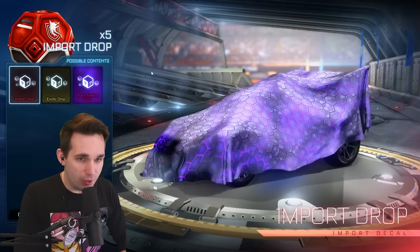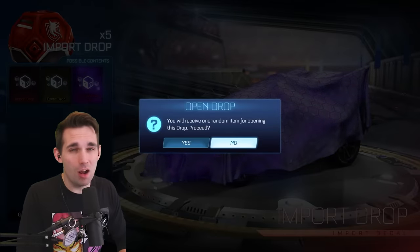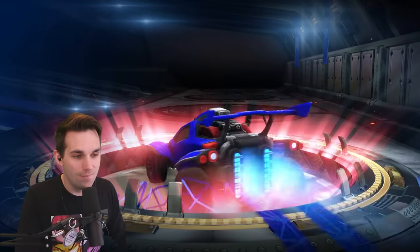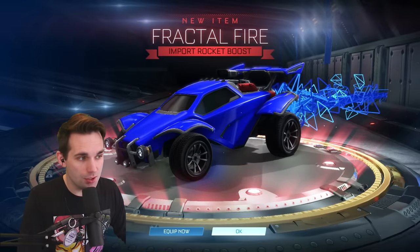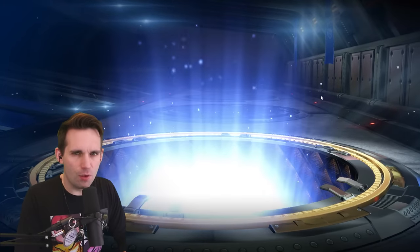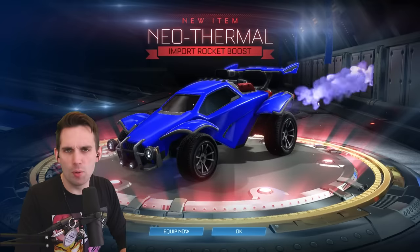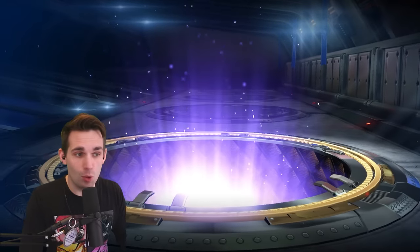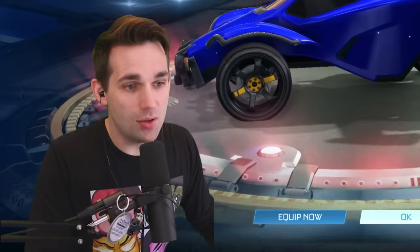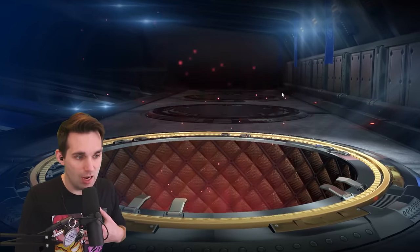Five import drops — the only things that can come out painted are import and exotic. Black market cannot, and the chances of getting a black market out of here are so slim — I've probably opened at least a hundred import drops and gotten like one or two. Fractal fire — not a bad boost, it actually sounds pretty good, but all these little triangles coming off can be pretty distracting. Neothermal — I thought it was a purple standard for a second. Not bad, don't know if it's legacy though. Another import — the Hyra wheels again, so now he's got two of these. If you're into trading you might ask Skycrawler in the comments if he's trading those.